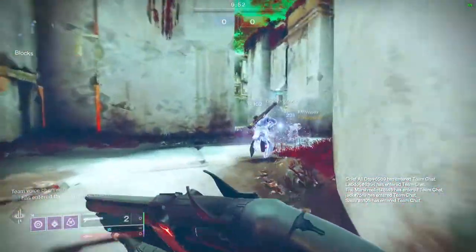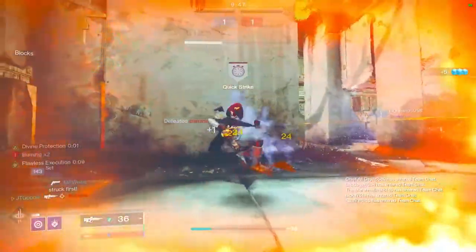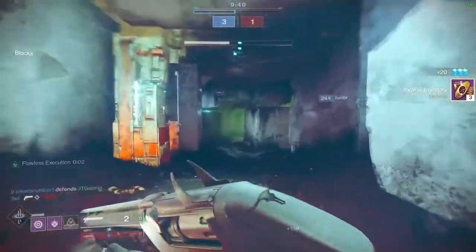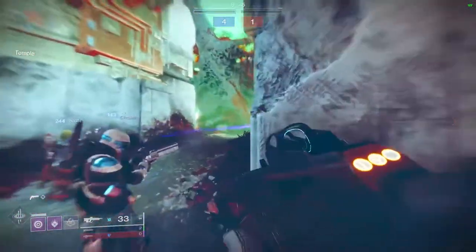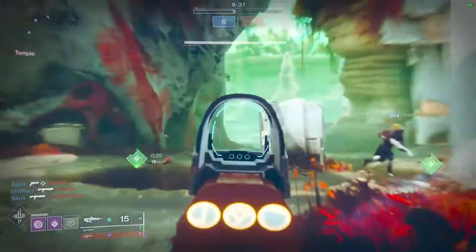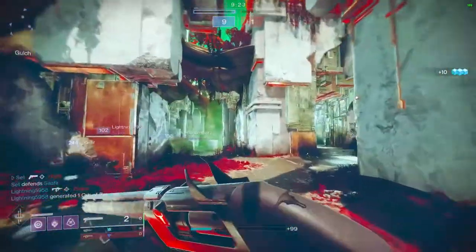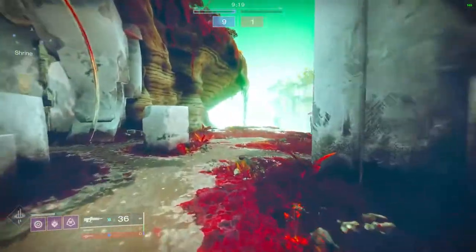Match number two — believe it or not, on the exact same map we just played on. A little bit of map awareness — see that little hit? I like that. Let's push on the outside here, see if we can get a pick. The key of this build is getting headshots while you're crouched so that you get that true sight — it basically acts like wallhacks at this point.